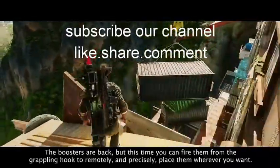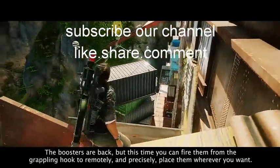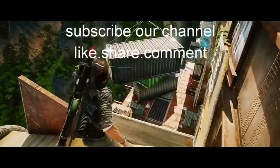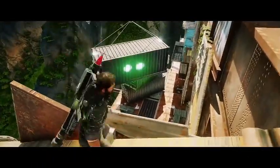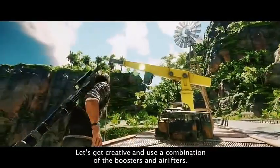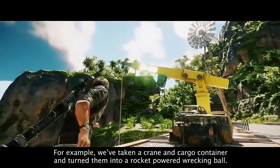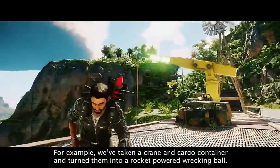The boosters are back, but this time you can fire them from the grappling hook to remotely and precisely place them wherever you want. Let's get creative and use a combination of the boosters and airlifters. For example, we've taken a crane and cargo container and turned them into a rocket-powered wrecking ball.